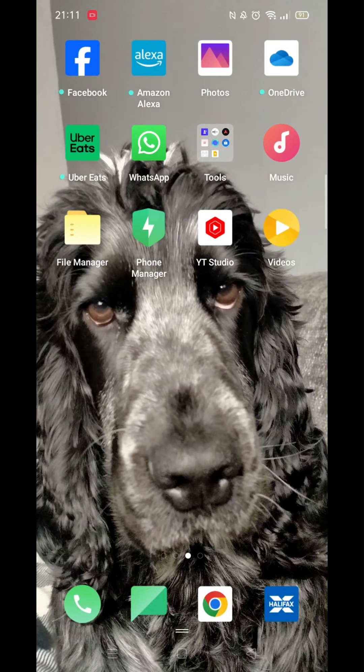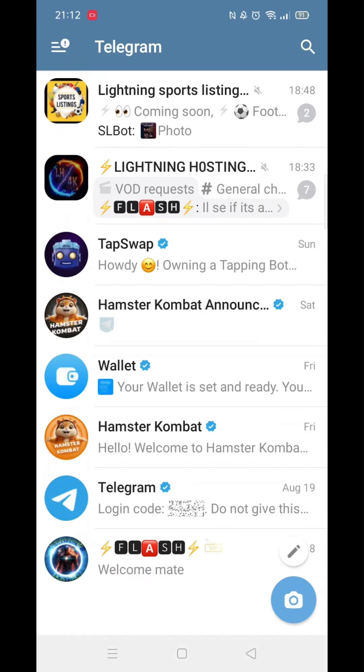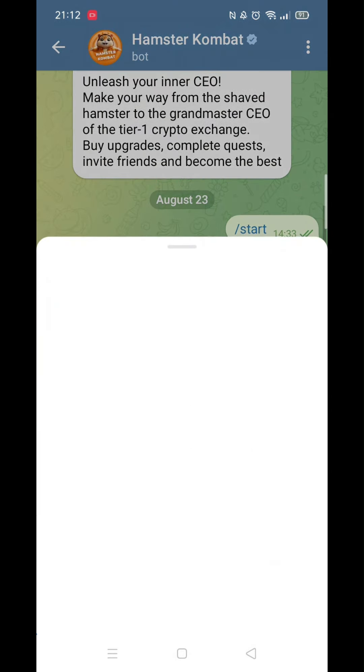In this tutorial, we'll guide you through how to boost profit per hour in Hamster Combat. Go ahead and open up Hamster Combat. Once inside the app, click on the Profit Per Hour section located in the upper right-hand side.